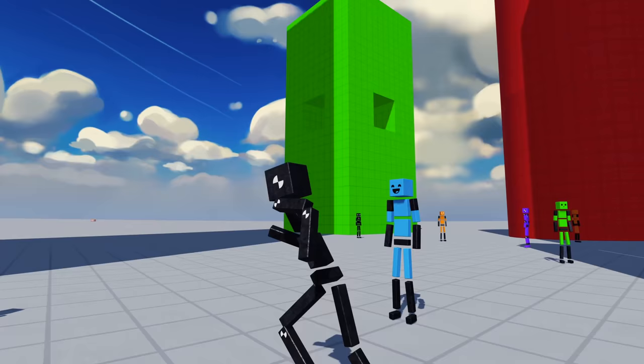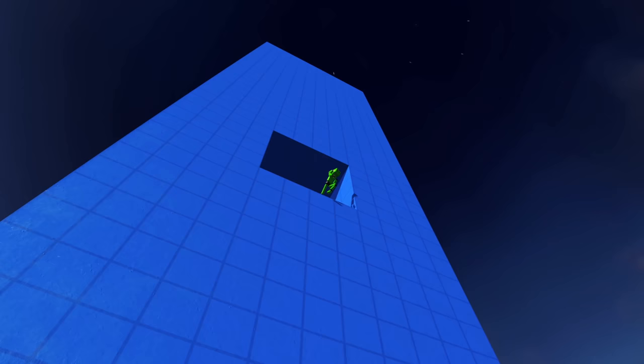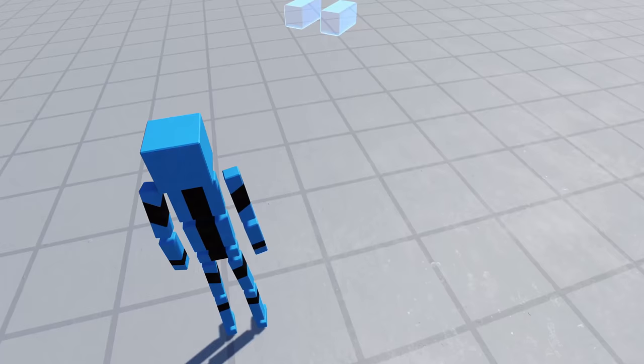Explore and build your world using the new FreeCam. You can also create epic visuals using the cinematic camera generator. With the click of a button, it'll find the next best angle.